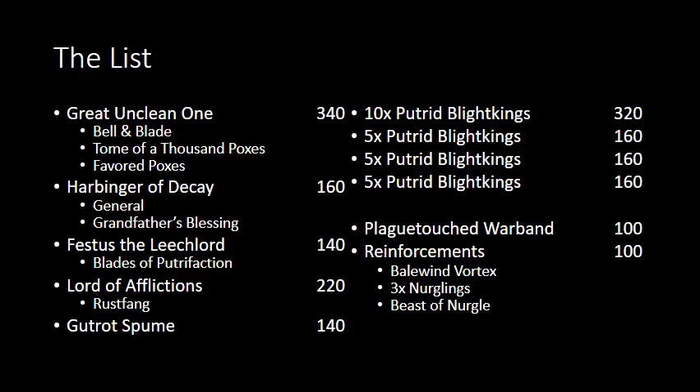Here is what I took. I took a Great Unclean One with Doomsday Bell and Bioblade. He took Tome of a Thousand Poxes to give him plus one to cast and unbind, and his spell was Favored Poxes. Harbinger of Decay was my general, and he took Grandfather's Blessing. Festus the Leech Lord took Blades of Putrefaction for his spell. Lord of Afflictions with a Rust Fang. Gutrot Spume.